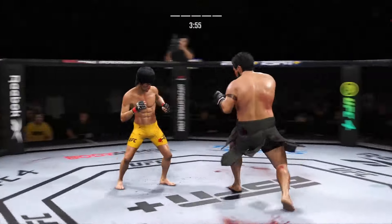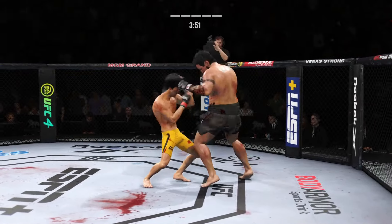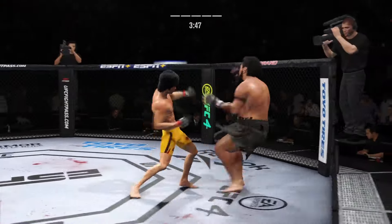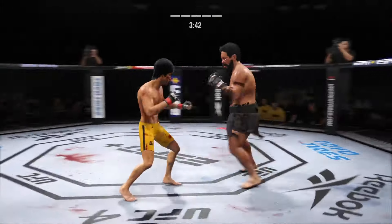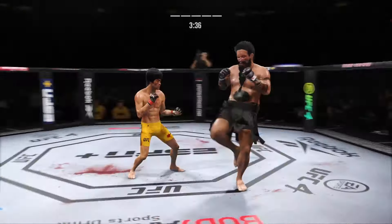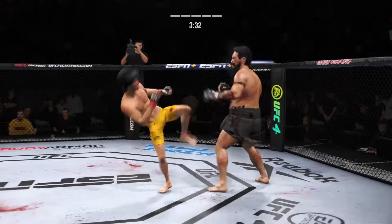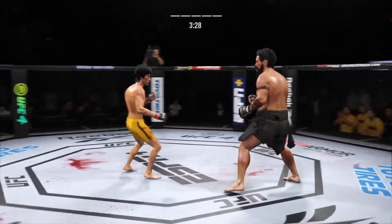Just misses with that big right hand. Another shot lands upstairs. Up with the left hand. Continues to mix it up — going to the head, mixing in some body shots. Big punch lands. Nice check on the leg kick. That was a thudding leg kick. Nice straight punch there by Lee.